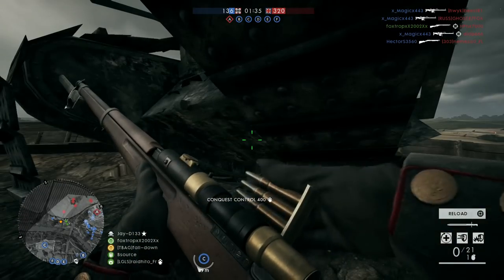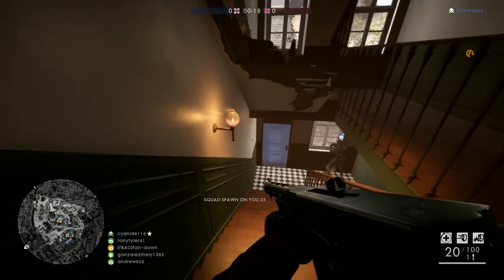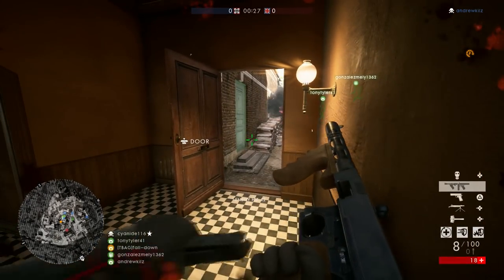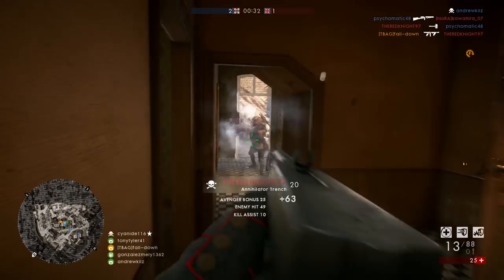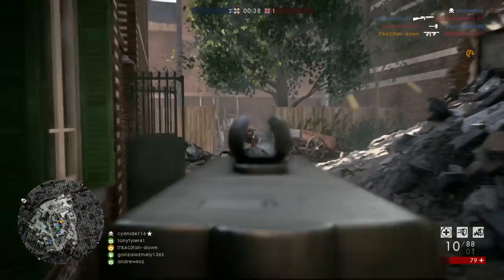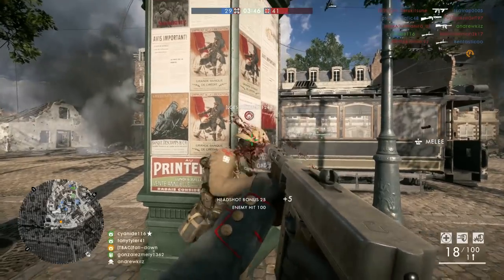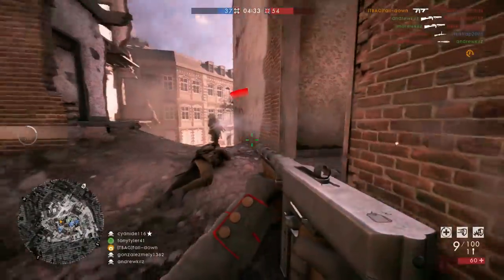The weapon that everyone wants to see is the Annihilator Trench — and this gun is a beast in CQB. You unlock it after getting 100 kills with Assault class primary weapons and 25 kills with Assault class sidearms, a pretty straightforward assignment that should take only a couple of games. The Annihilator is a submachine gun with a rate of fire of around 830, so pretty decent damage output. It only has a 20-round stick magazine so you need to make your shots count, but the reload is pretty fast — you can see it in the background now.